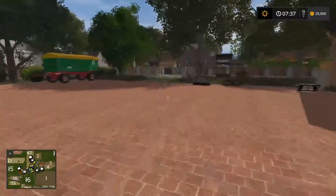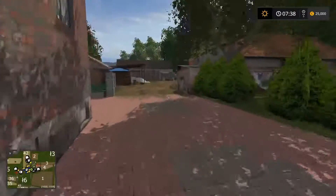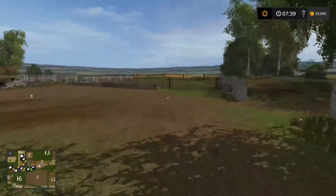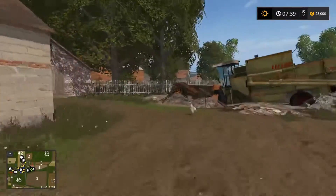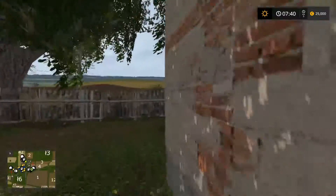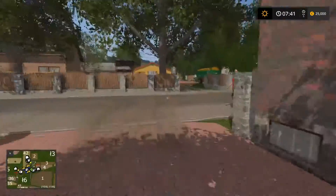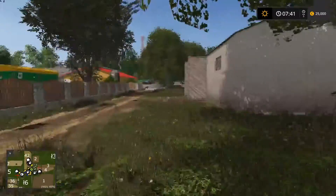Straight across we have the sheep farm which is back here. Chickens running around. Here's the sheep pasture — not a very big one, it's quite small actually. Once again this area is really heavily detailed and you can get into all these buildings. I wish it was a mouse click to open the buildings though. And then of course up to the back here we have the pigs.